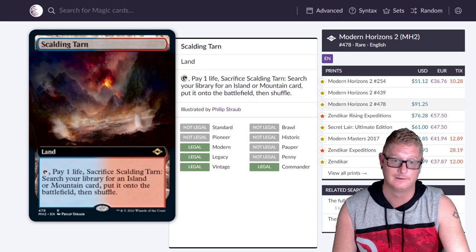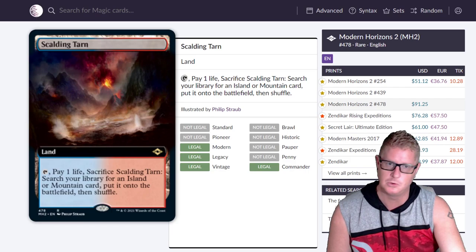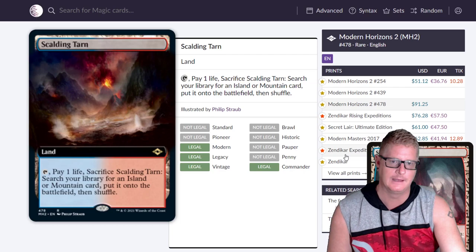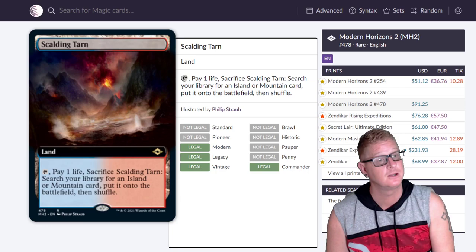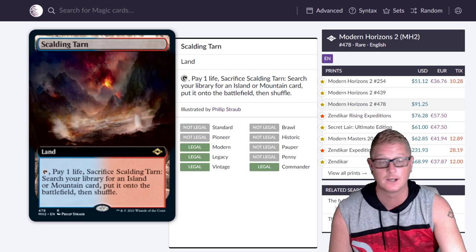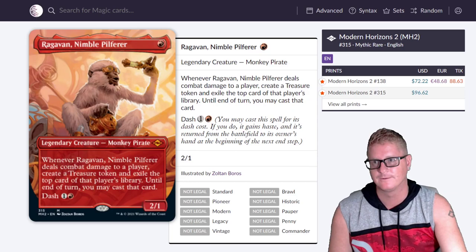Scalding Tarn at $91.25 in this version — no foil price yet. Verdant Catacombs at $91.50 — holy smothering tithe. Then Nimble Pilferer at $96.62 with a foil at $185. It makes me happy — you guys are going to see some craziness when I open up the boxes. There's a lot of excitement because there's really big pulls in this set.